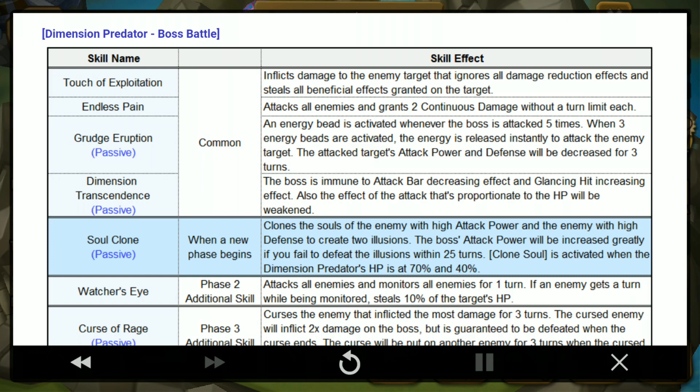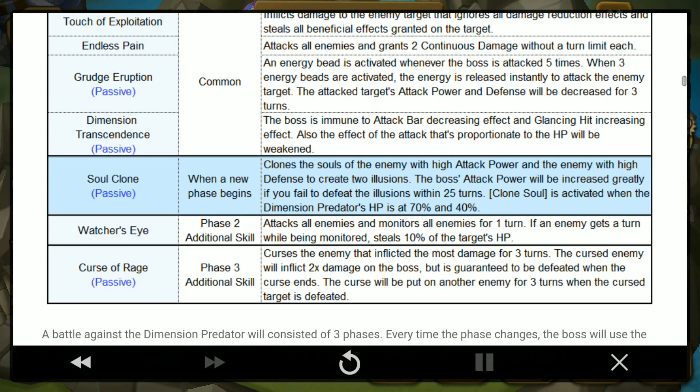There are 3 phases to the final boss. Soul Clone: every time you transition to a new phase, it clones the soul of the enemy with the highest attack power and one with high defense to create 2 illusions. The boss's attack power will be greatly increased if you fail to defeat these minions or defeat the boss within 25 turns. The clone soul is activated when the Dimension Predator HP hits certain thresholds, it looks like at 70% and 40%.